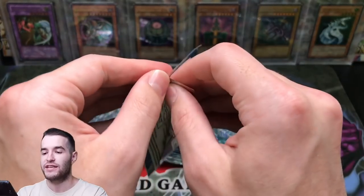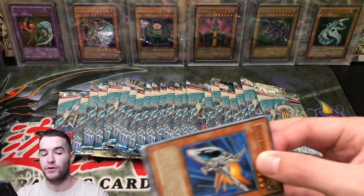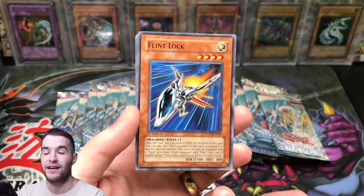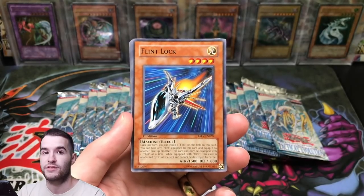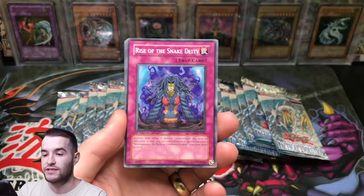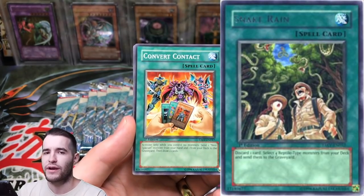If you guys haven't seen it, make sure you check out my first Beginning and End ghost series, where we opened the first ghost pack which was Tactical Evolution and the last which was Dimension of Chaos, and we pulled an epic ultimate rare out of Tactical Evolution. Here we go — there's also some good commons and rares we need to watch out for, because when you open this many packs it's helpful to get the commons.